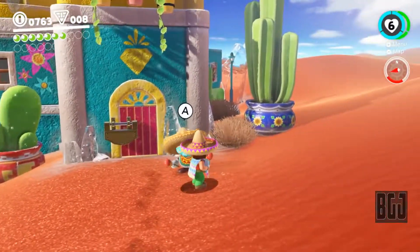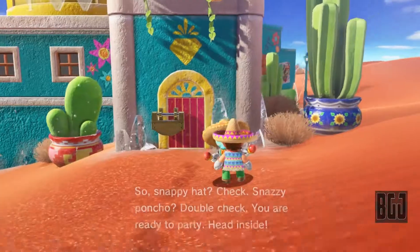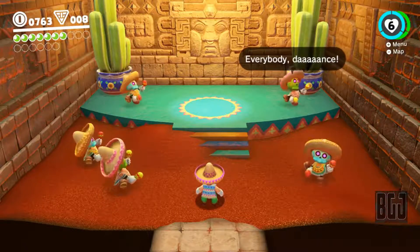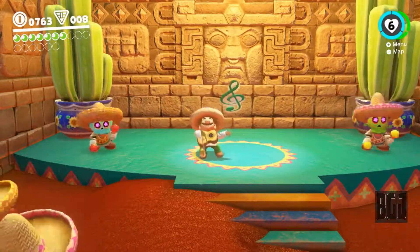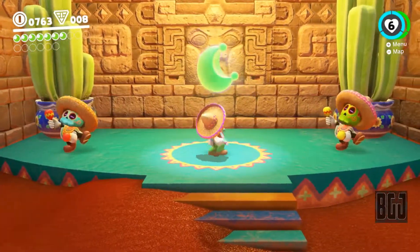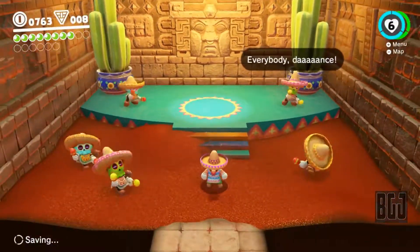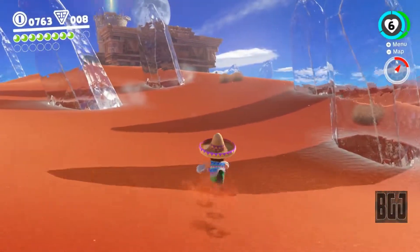Here we are at this guy. He says: dress like us, party like us. Snappy hat — check. Snazzy poncho — double check. You are ready to party! Inside, it's automatic — I'm not doing anything. You just stand in the circle and he starts playing some jazzy tunes. You get a power moon for dressing up and dancing with the rest of them — Dancing with New Friends! We almost have the top row completed.